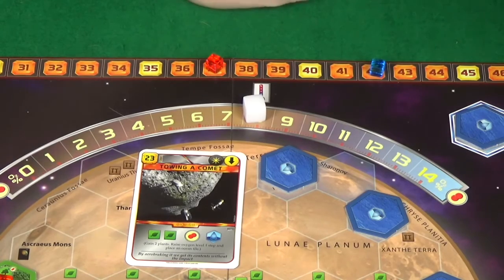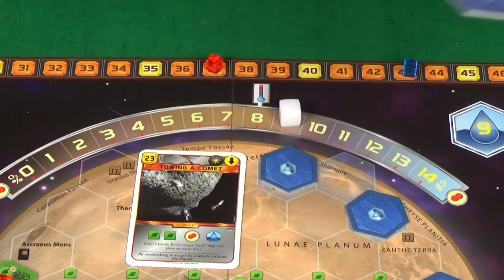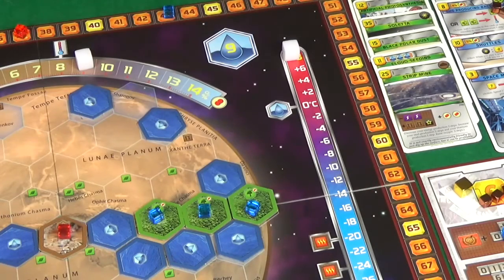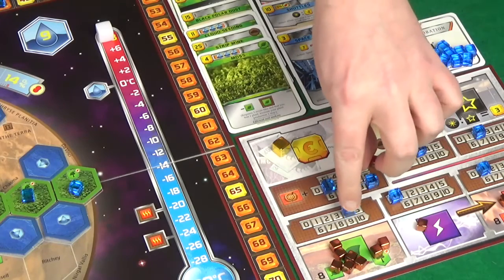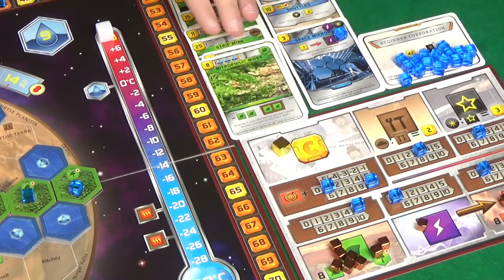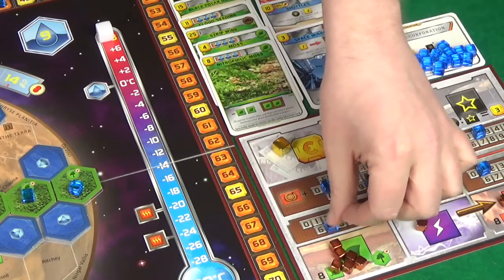I follow up by playing my towing a comet card — two plants, one oxygen, taking us to nine percent and my terraforming rating to 43 — and it places the final ocean. I'll place it over here, gaining me a plant and a terraforming rating. Pixel passes. I'll play some moss costing four — remove a plant and increase plant production by one. Then I'll play some nitrophilic moss, losing two plants and increasing plant production by two more. Then I'll pass.